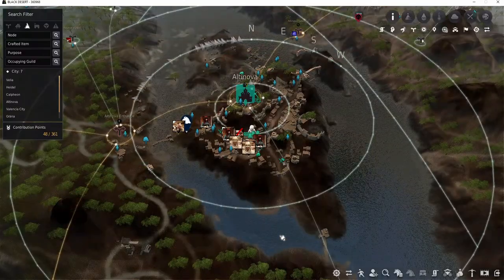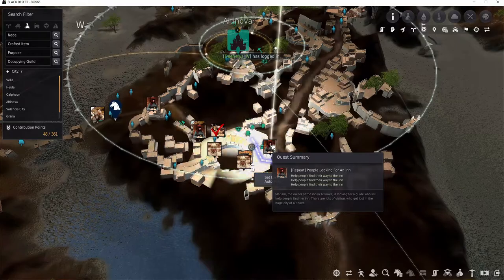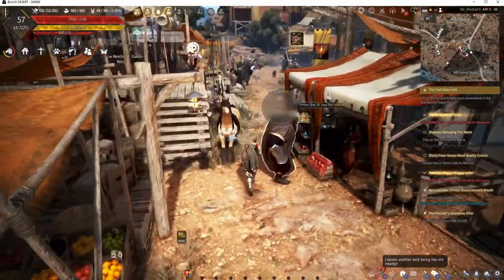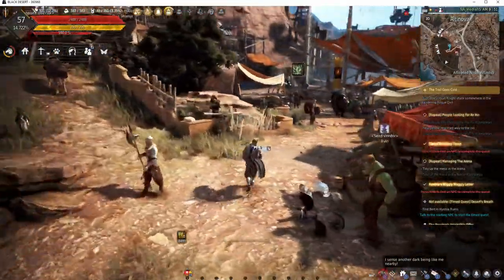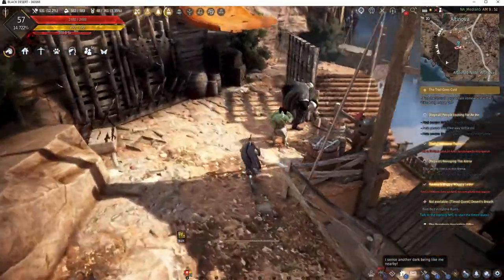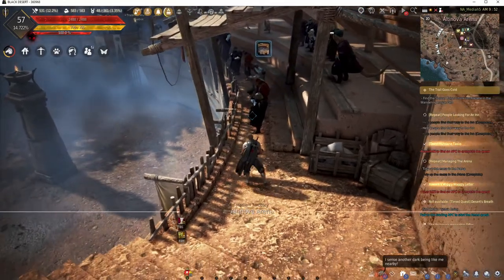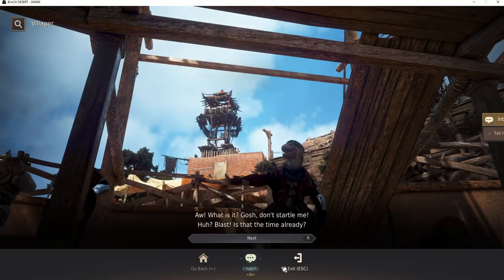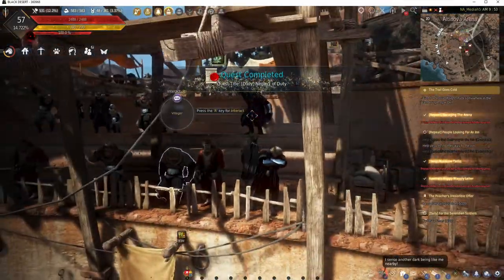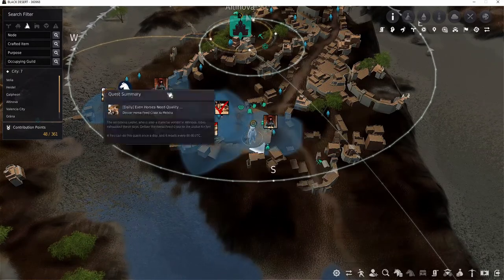We're gonna head around the arena to get that other spot we need to clean up. We're gonna head over here to grab one of the other NPCs that wants a place to stay. She's right up here. Then we have the last spot to clean up for the arena — it's right over here. Right here — let me talk to this guy right here, and that one's completed as well.